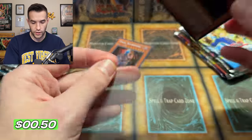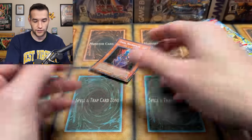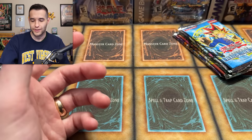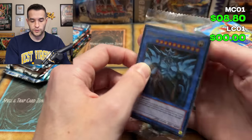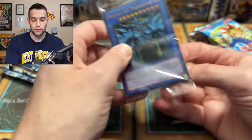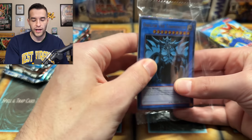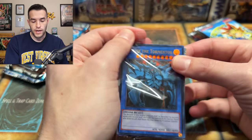Dark Ruler Ha Des — they are really beautiful cards. Some of the best promos we've ever gotten were the Master Collection promos. Dark Necrofear is really awesome. Now looking at the 25th Anniversary promos — I know the Blue Eyes is pretty expensive in here, last I saw was like $25, which is pretty awesome for a promo card. Let's see what we can get out of here.